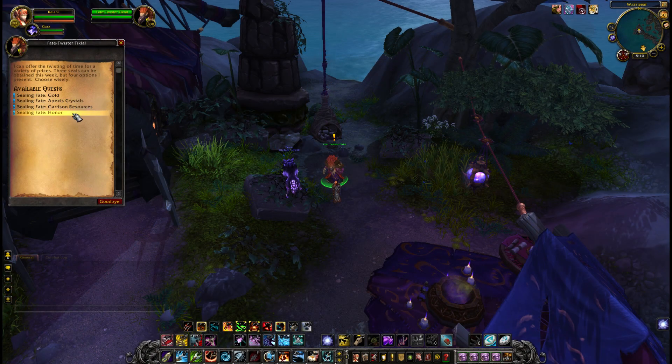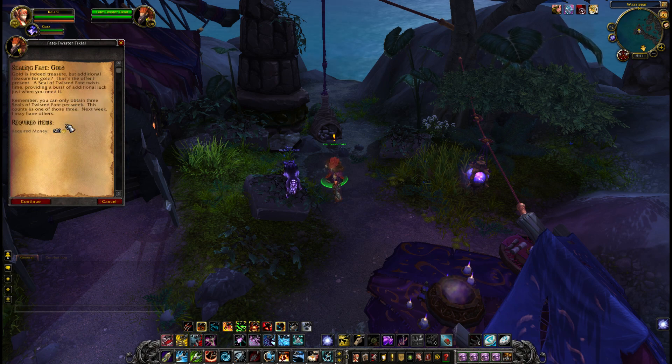You can basically choose how to get your seals. You can pay for them — with gold, Apexis Crystals, Garrison Resources, or Honour. You may think that's fantastic, and it kind of is fantastic. So let's have a look at the pricing.